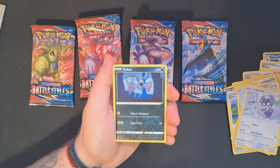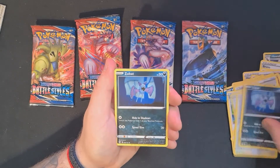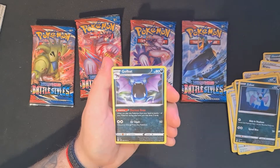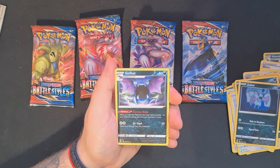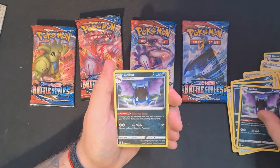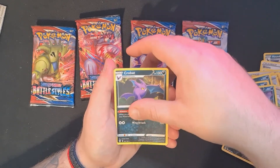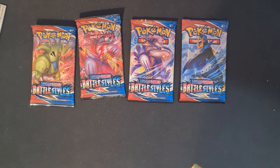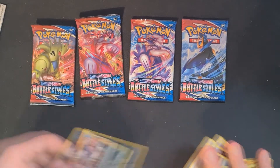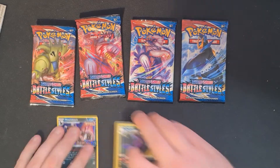Zubat — oh my god, that is a cute Zubat, man, that artwork is dope. Zubat, Golbat. When you play this Pokémon from your hand, you draw two cards — that's really cool. Then there's a draw effect where you draw three cards — pretty cool. And there's our code card. So Houndoom is our promo, it's really cool, and we got the Single Strike deck — that's really nice.